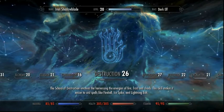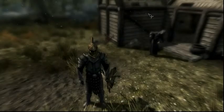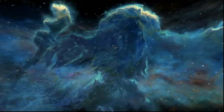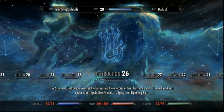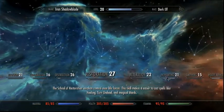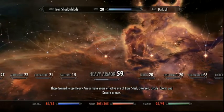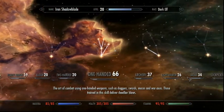His name's Iron Shadowblade. He's level 20, almost 21. His race is Dark Elf. He doesn't really master in anything, to be honest. He's sort of a little bit of everything, I suppose. But I've really sort of got him set on heavy armor and one-handed. Got his heavy armor and one-handed pretty high. I'm working on archery and sneak right now.